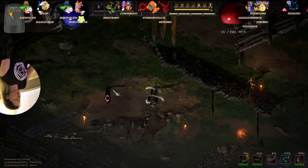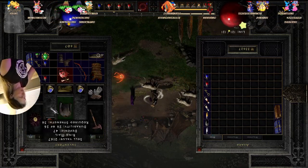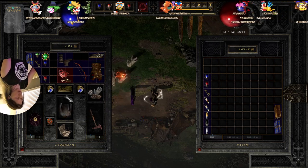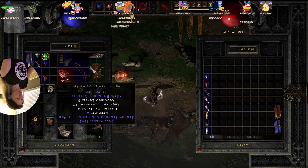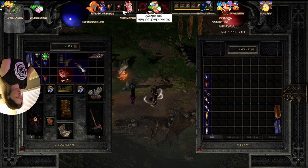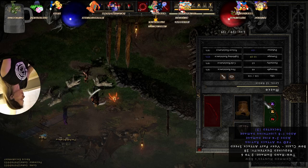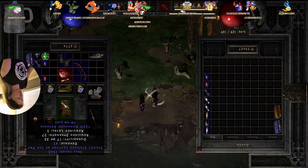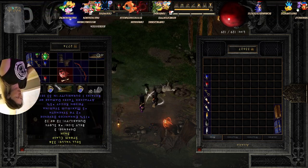We have to sell this stuff. Is this better than ours? Well, actually it is — 26 enhanced defense plus eight to life. It actually is better. Is this bow better than what we gave her? Two to six versus two to seven — no, it's not worth it. That's a nice belt: hit recovery, enhanced defense, five to mana.